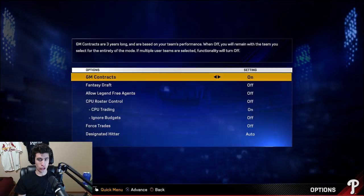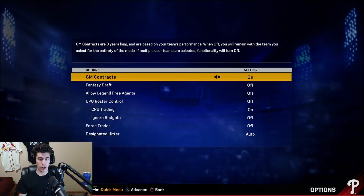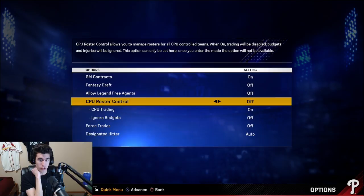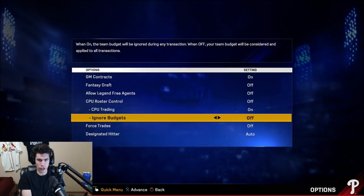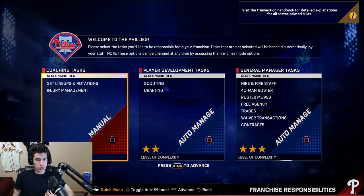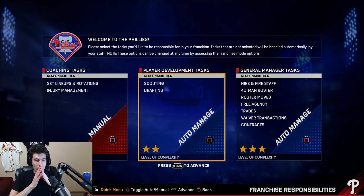Selecting the Phillies. GM contracts are three years long and based on your team's performance. I'm going to keep fantasy draft off. I don't think legend free agents are the best idea. Computer roster control — that's going to be off. Computer trading will enable computer-controlled teams to make trades — we want that on. Designated hitter auto. Let me check coaching tasks, player development tasks, general manager tasks. Level of complexity: one, two, and three stars.